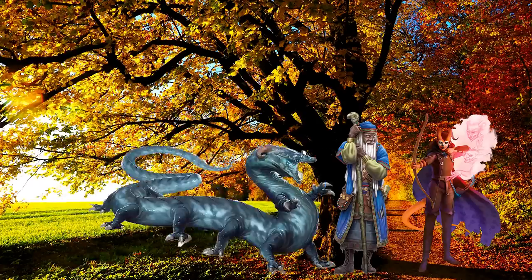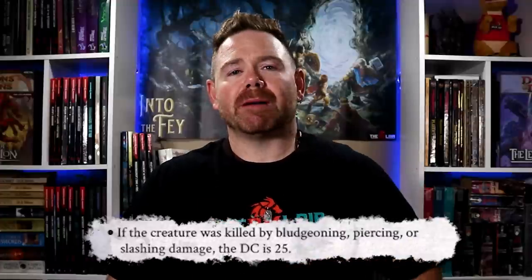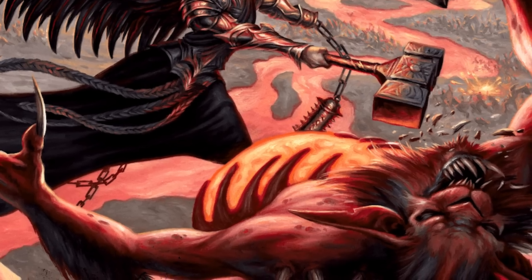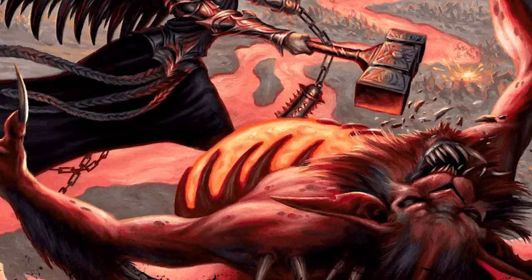The difficulty of the check depends on the way the creature was killed. If the creature is unconscious, a DC 15 check is required, but the creature has a 50% chance of regaining consciousness and immediately attacking the nearest character — and unless the character has a passive perception of 20 or higher, the character is surprised and the creature has advantage on its first attack. If the creature was killed by elemental damage, a DC 20 check is required. If killed by bludgeoning, piercing, or slashing damage, the DC is 25. And if the fatal blow dealt more than 50% of the creature's maximum hit points, the DC is 30 due to intense violent trauma.